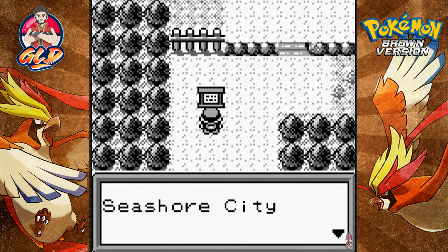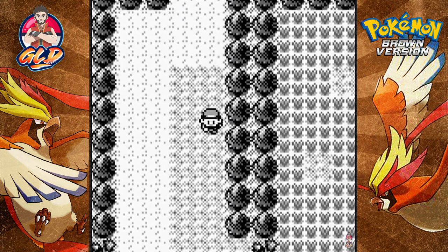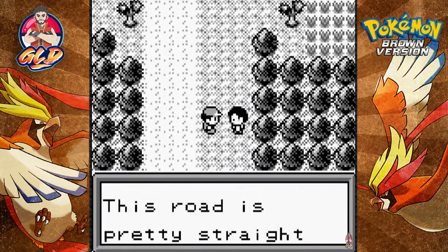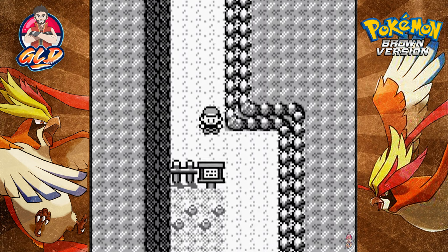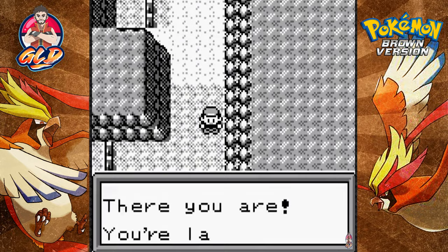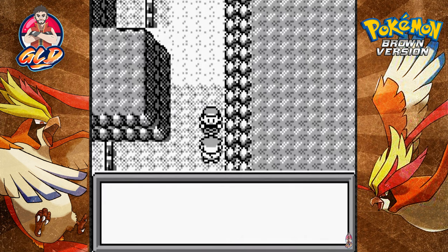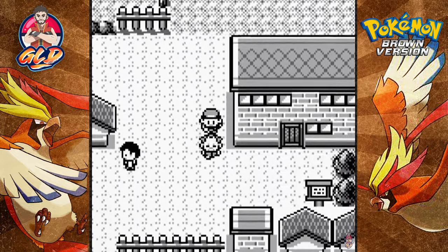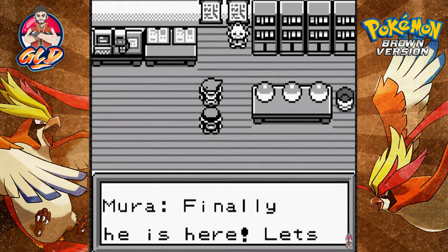Heading south - this sign says 'Seashore City, where waves of new journeys begin their long travels.' Here we are in the southern region, and there are the dreaded trees of doom we can't get past. A guy says 'This road is pretty straightforward, you can never get lost.' We're on Route 53 between Gravel Town and Seashore City. We arrive in Gravel Town easily - no Pokemon encounters on the way. And here comes Professor Tim!